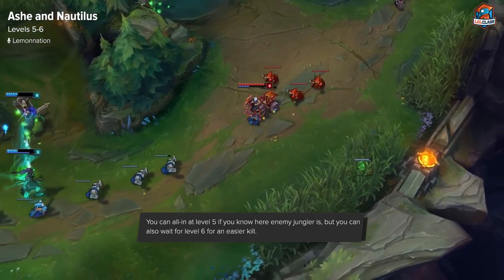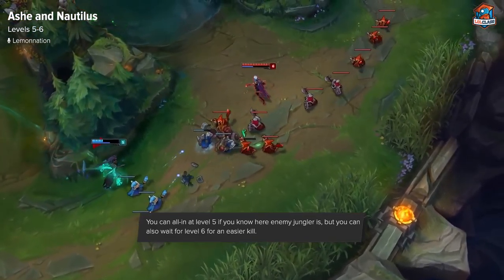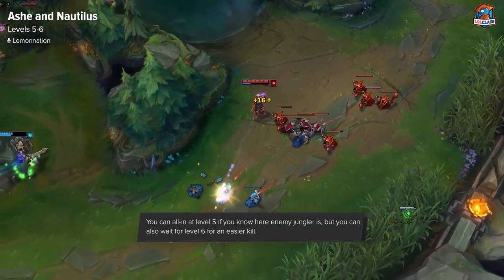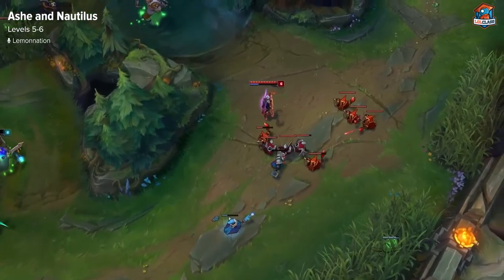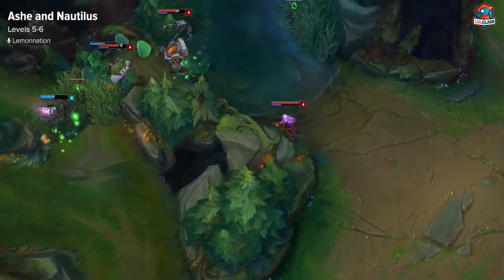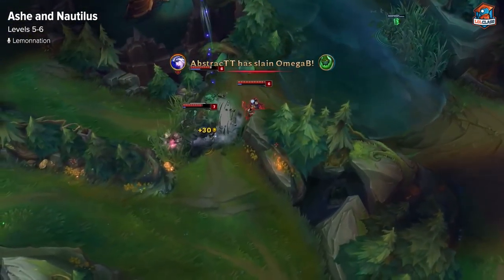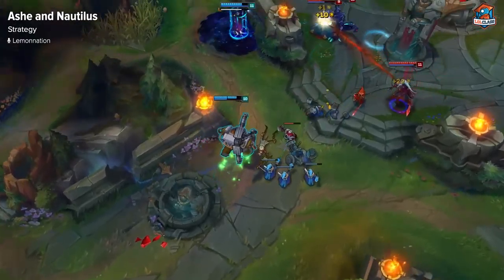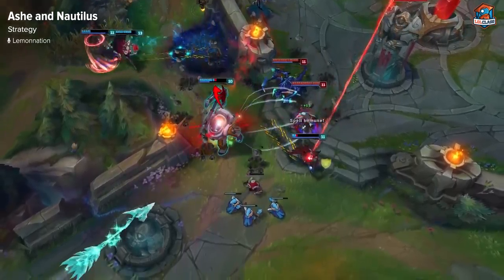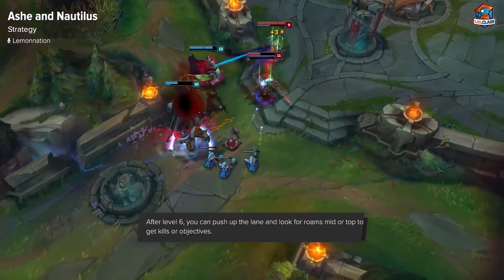At 6, you're going to have even more immense pressure. You both get your ults. I would recommend either calling your jungler down to make sure you can do this, or just waiting to see the jungler somewhere else. If either of those opportunities happens, you can go extremely hard. Ashe can just ult someone, Nautilus can go in, follow up with his ult, hook them in, and just go for a kill. If your jungler is there, you have a safety net even if their jungler comes — you should win the fight. Just wait for a good opportunity and go hard.